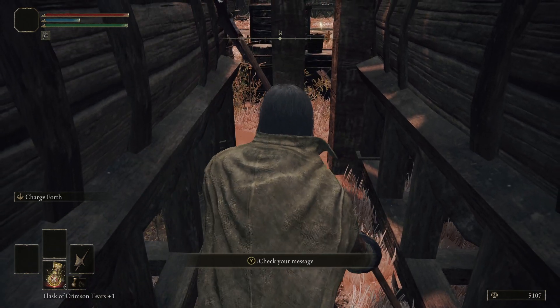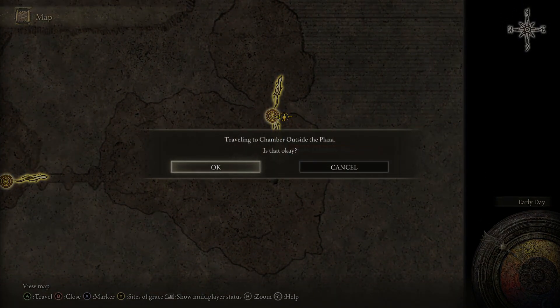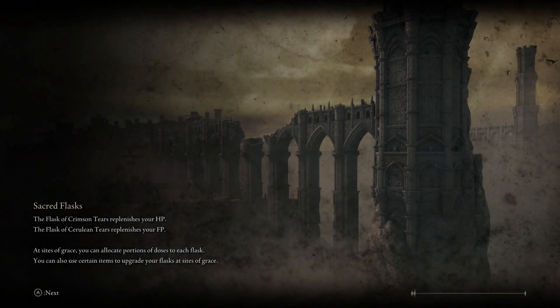Once they're dead, you get your souls, you get your gear, and then you can just warp to the chamber outside of the plaza and walk back in to collect the grace.